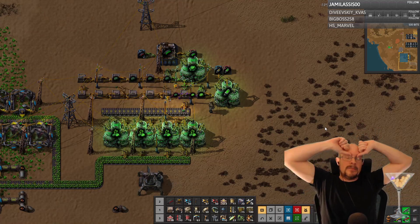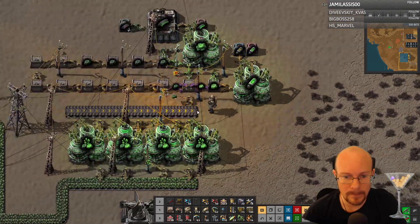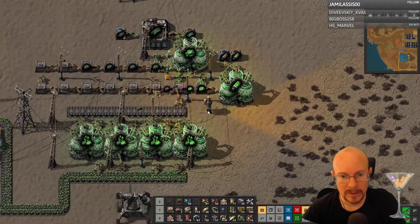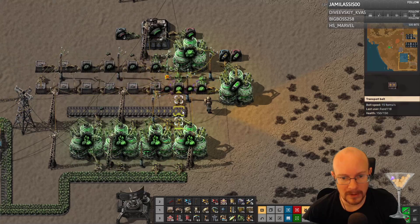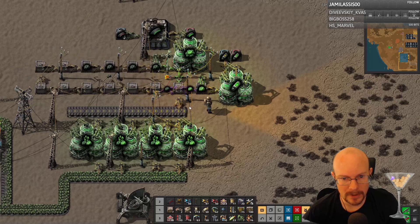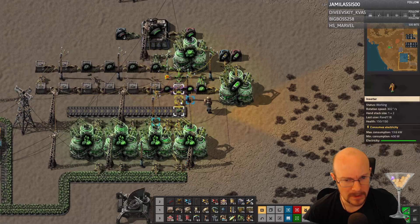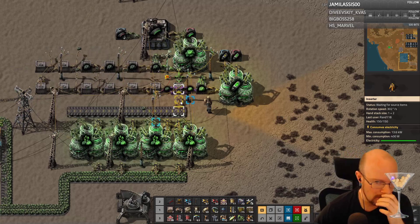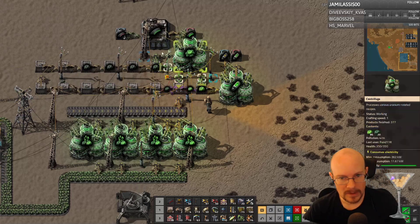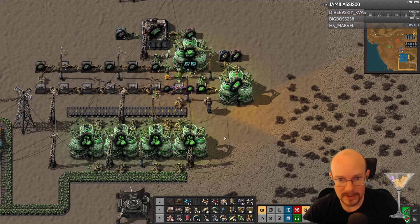If I was going to do that, how would I do that? Because I'd need to put it back in here with a long-handed inserter there — long-handed inserter there. Actually, I might be able to do it. If I could swap this one out... problem would be getting stuff into this chest here. It's a good speed module, and I actually think I have some on me.